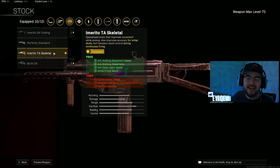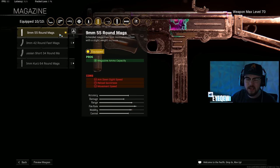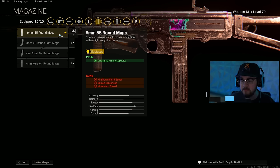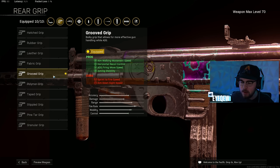The TA Skeletal Stock gives aim-walking movement speed, aim-walking steadiness, ADS speed, and initial firing recoil — making you way more of a beam with strafe speed to make you unguardable. The SG98 Compact gives even more strafe speed, making you completely unguardable mid-fight. The 9mm 55-round mag gives you the mag size you need — it was a 60-round mag before the nerf but is still more than helpful. Lengthened ammo type and Grooved Grip give aim-walking movement speed, strafe speed, horizontal recoil control, and aiming stability.